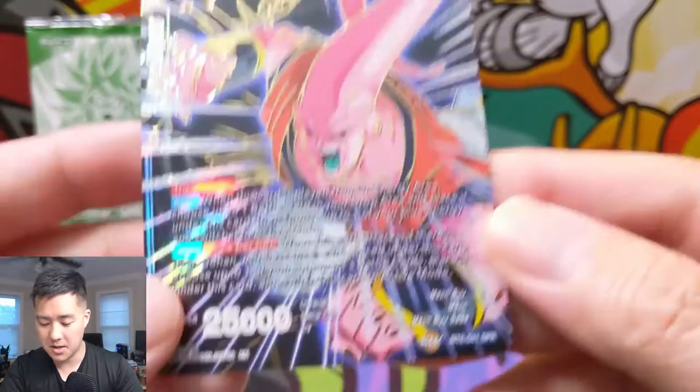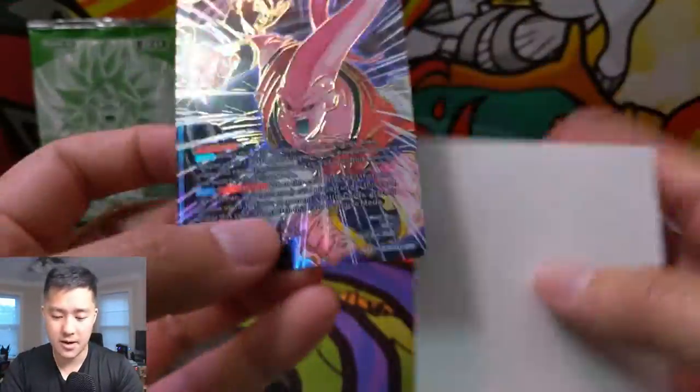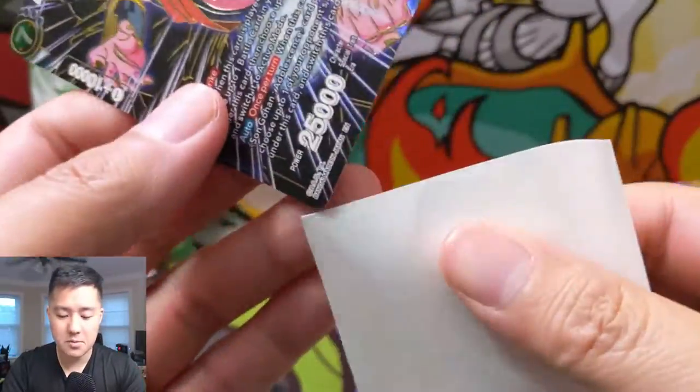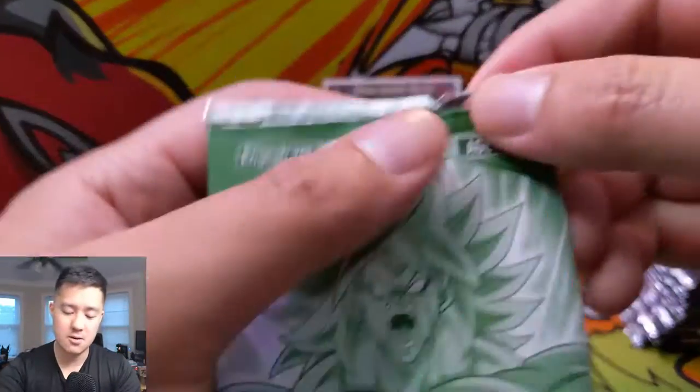Ultimate Absorption Majin Buu — there we go, our SPR! It's super textured, I really like that. I'm not sure if you can get more than one SPR per box, and I also have no idea how you pull the secret rare.